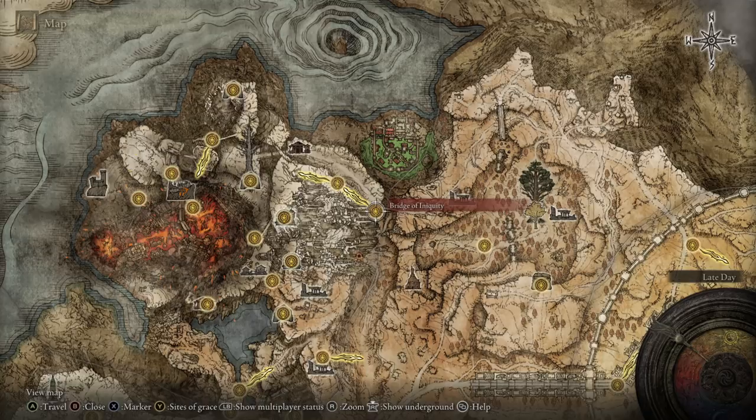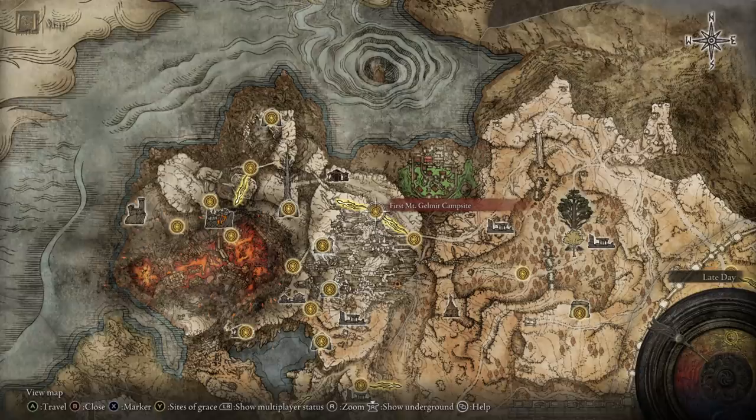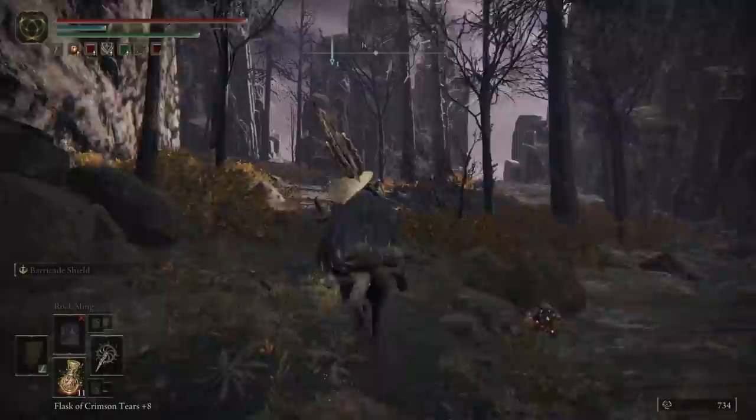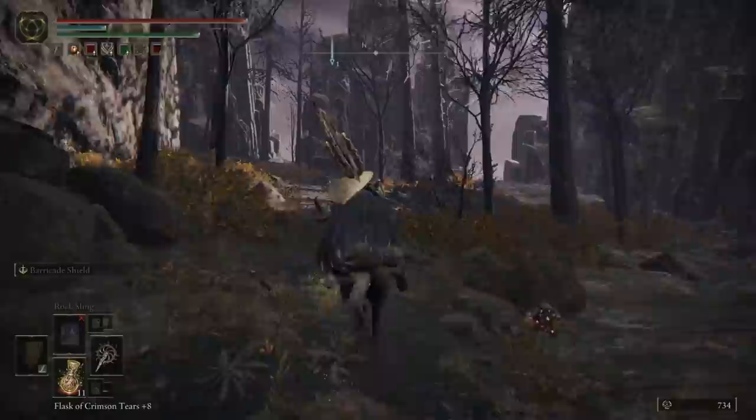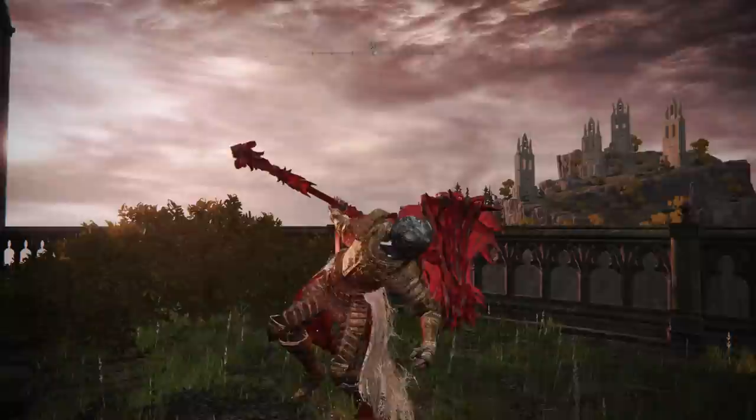If you don't yet have this Site of Grace, go to the Bridge of Iniquity Site of Grace mentioned for the last weapon, then hug the cliff wall on your left until you see a long ladder with a Site of Grace atop it. After that, follow the path to your right, up a couple more long ladders, and then across a rope bridge, and you're here. From that point, walk back across the rope bridge and hug the wall to your left all the way until you hit the entrance to Volcano Cave. Follow it to its conclusion to fight a boss who drops the Jar Cannon.